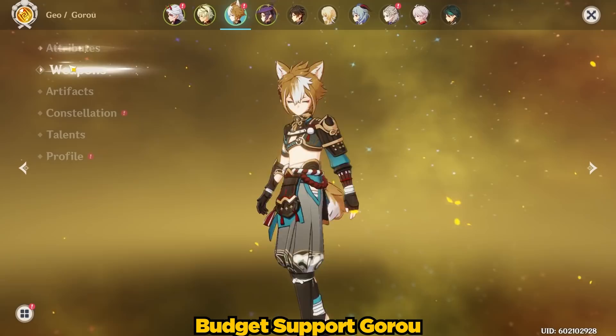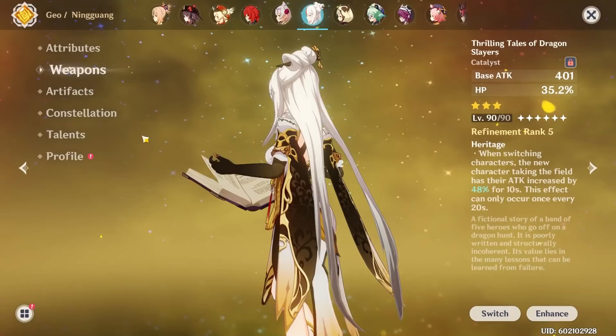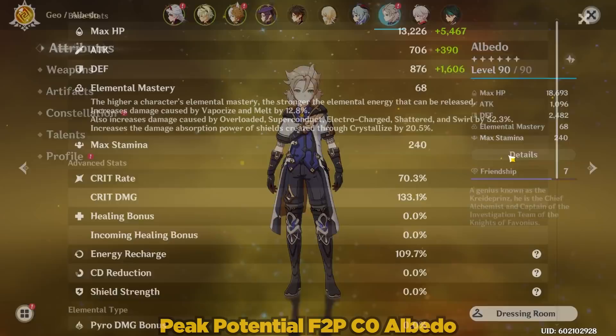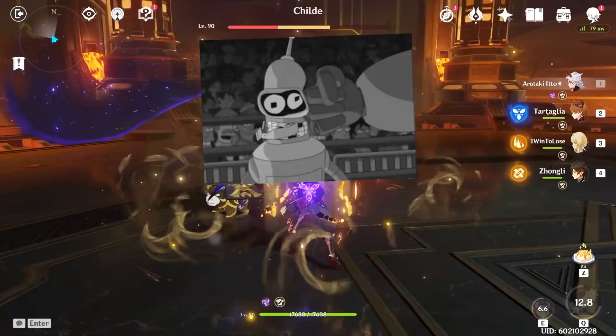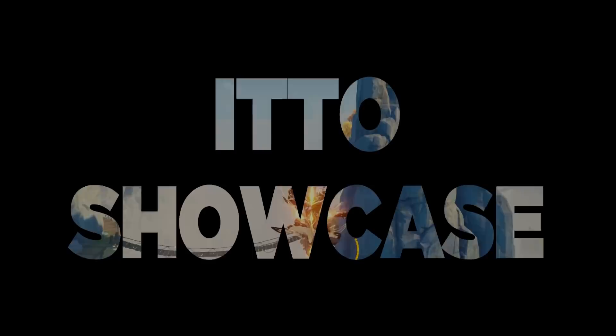As for his teammates, my Goro is at Constellation 0 with a level 8 elemental skill and a Refinement 1 Favonius Bow. My Bennett has a level 60 Lion's Roar, which puts him at par with a well-invested prototype Rancor free-to-play Bennett. My Ningguang has the Thrilling Tales of Dragon Slayers and literally just random artifacts. Later in this video, I also showcase Aratake Ito with Albedo and Zhongli. The goal is to showcase how powerful — or weak, if that's how you view it — a peak potential Aratake Ito is. Since I'm a whale, I can rush to this power cap much more quickly, so this is like traveling into the future to see how strong your Ito can be with proper dedication and farming.